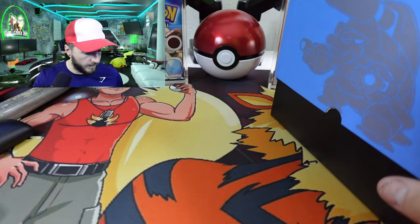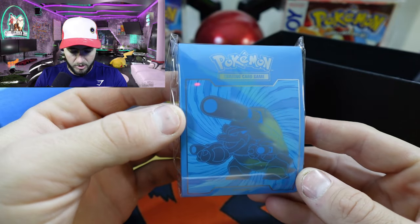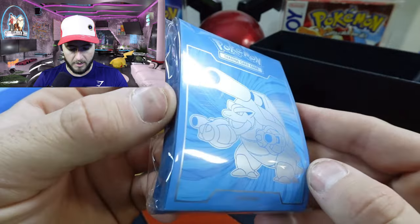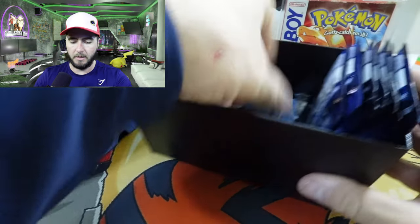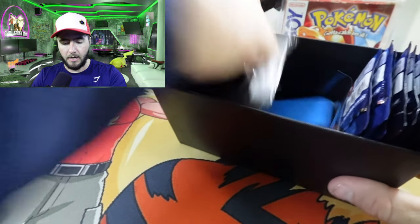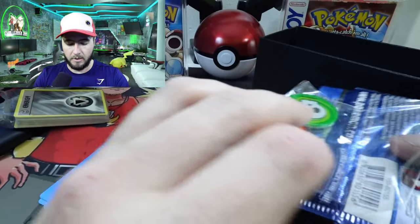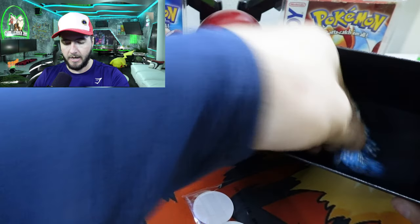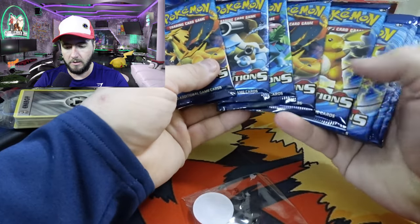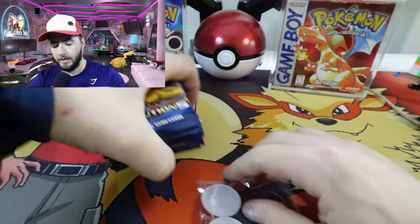Got all the Mega Evolutions right there. This set is not very cheap at the moment. These sleeves with Mega Blastoise on it — very, very nice. Got our code card, our brick of 45 energies, our dividers, packs, coins, eight packs of Evolutions, and our dice. Nothing too crazy. But let's crack right into it. Hopefully we pull that Mega Charizard. We got the Charizard, the Blastoise, the Venusaur, the Raichu. Very, very nostalgic.